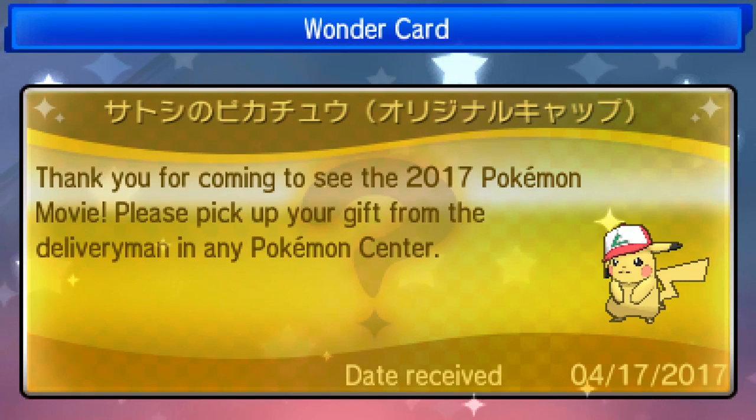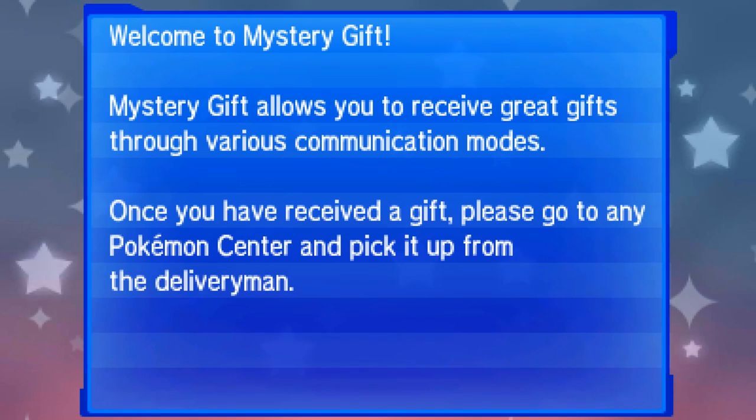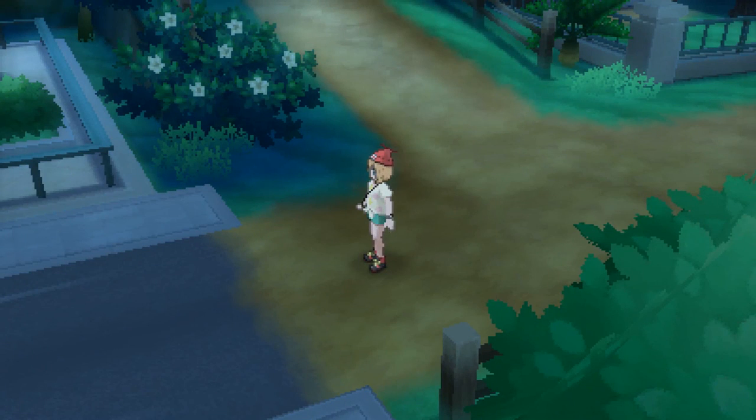We have the: "Thank you for coming to the 2017 Pokemon Movie" - it was awesome. "Please pick up your Pokemon gift from the delivery man at the Pokemon Center." And there it is wearing the Ash Ketchum hat. It's got the date received there. So I've got a couple of codes, and after I redeem this one I'll need to restart the game to keep getting the codes.